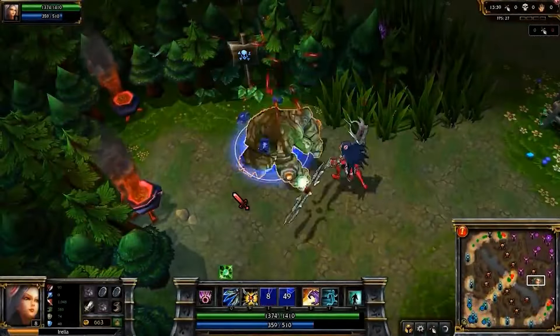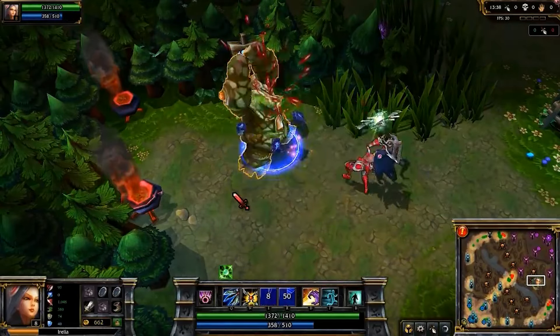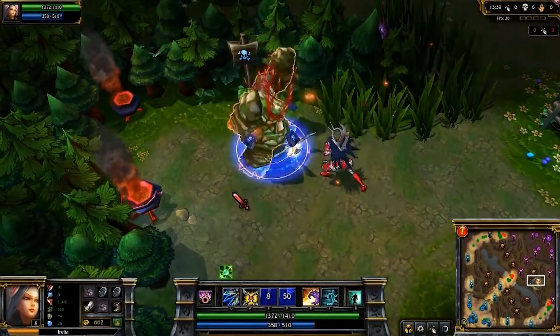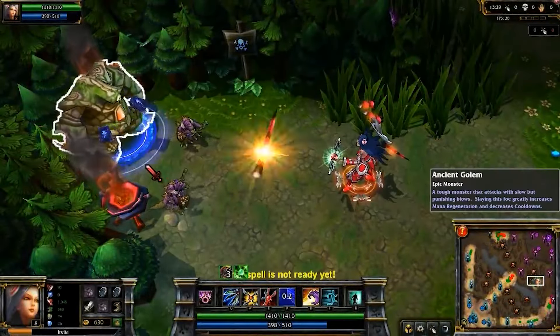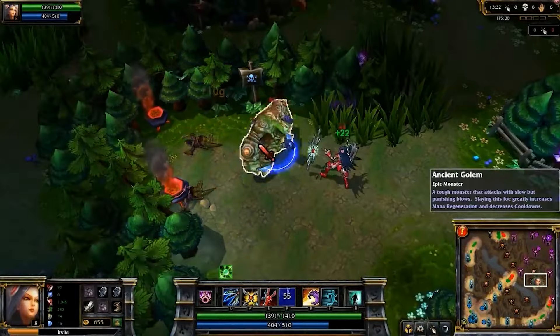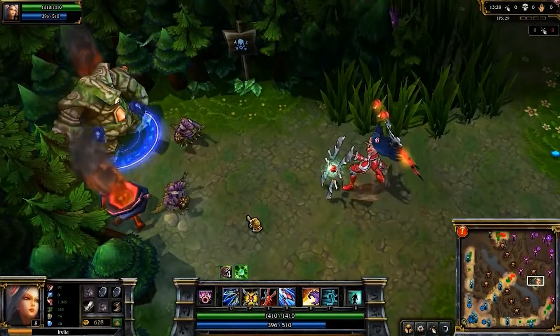Equilibrium Strike is Irelia's third ability — a short-range, single-target nuke that normally slows her target. But if Irelia has more damage than her foe, the spell will stun instead. Irelia's ultimate is Transcendent Blades: after activating it, she has a few seconds to shoot four daggers which hit enemies in a line. These daggers also return health to Irelia based on their damage dealt.